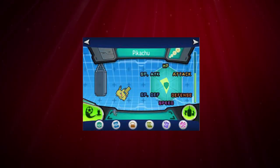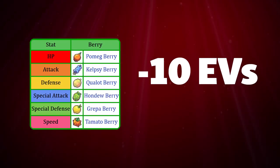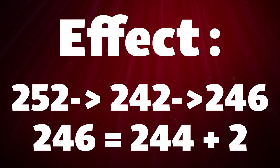Last but not least we have Super Training, which is a method available in Pokemon X and Y and ORAS to EV train your Pokemon. I won't go over how to EV train using this method in this video, but it's worth mentioning as an option. There is also an option in Super Training where you can remove all EVs a Pokemon has by using a reset bag. The other way to decrease EVs is by using berries, which remove 10 EVs in a stat per berry consumed. A neat trick in X and Y and ORAS is that by combining Super Training and a Pomeg Berry you can get an odd number in HP: first max out the EVs in HP, then use a Pomeg Berry to remove 10 EVs, then play 1 minigame in Super Training to add 4 EVs back. This takes you from 252 EVs to 246, which is really 244 plus 2, using your two spare EVs.